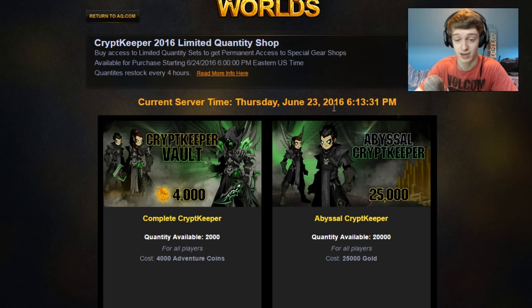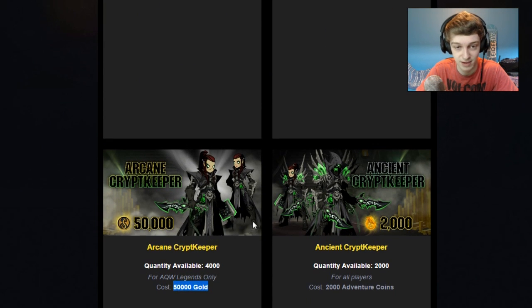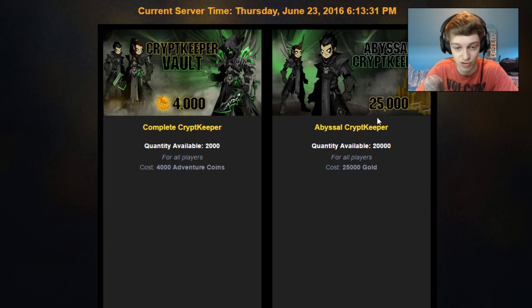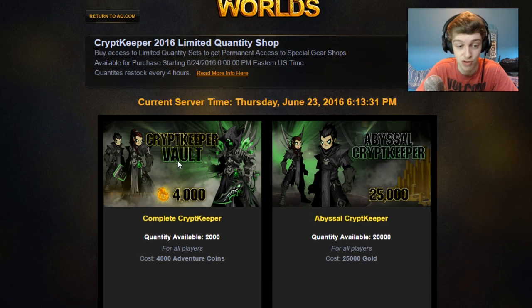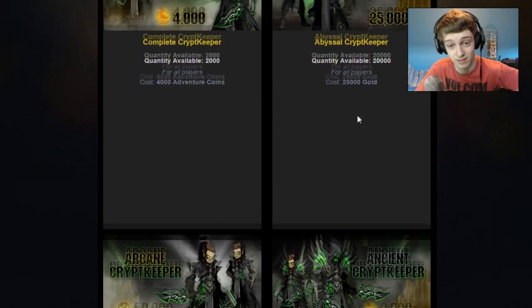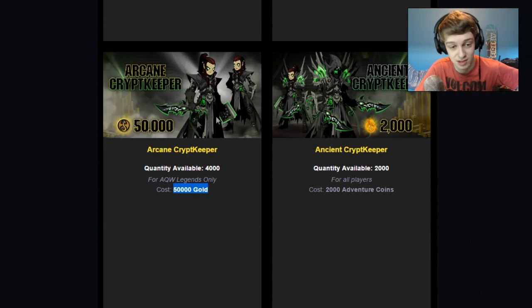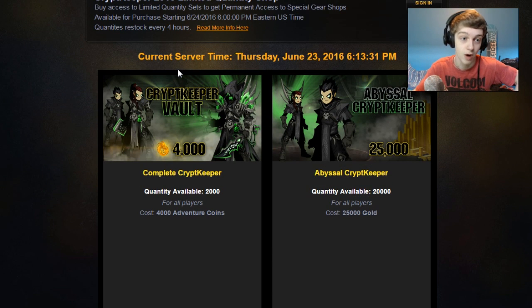The vault set includes all the items from all three other sets. So you can literally spend 50,000 gold, 25,000 gold — so 75,000 gold — and 2,000 ACs instead of spending 4,000 ACs, and still get every item that's in this set. So if you want to save 2,000 ACs, which I think is $20 or $10, all you have to do is buy this set, this set, and this set, and you'll have all the items that are in this set, excluding one character page badge.